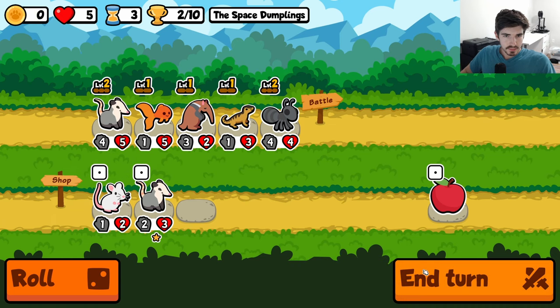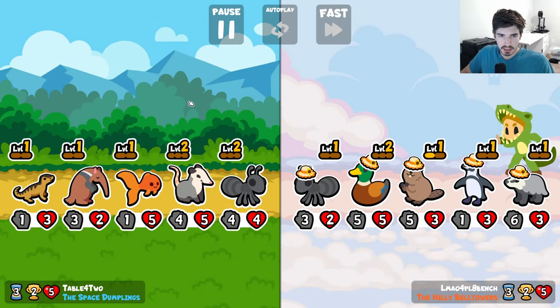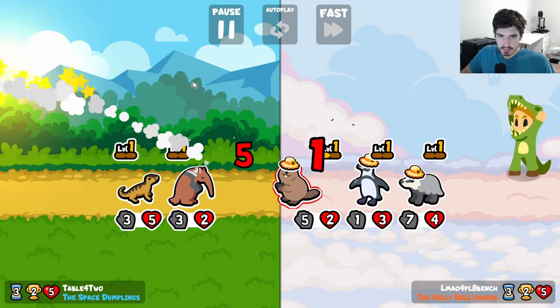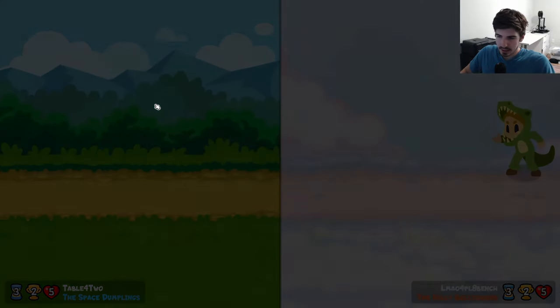Let's go lizard, and we should be good. Maybe we set it up like this — yeah, I think this is good. So we can look for another anteater potentially, for our opossum. I don't want to sell the opossum just yet because he's kind of good. We'll take a draw, I guess.